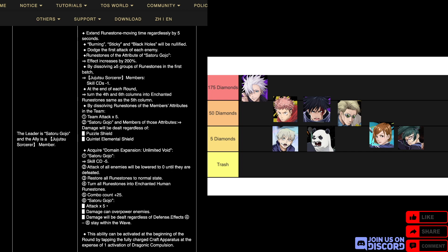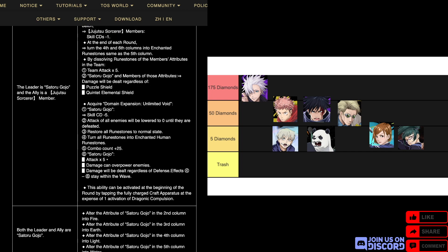This point about destroying the board is slightly bad, but Gojo is powerful enough that I don't think it takes away too many points — plus it is somewhat controlled, so you can put whatever you want on the left side. He also acquires Domain Expansion as a draconic power: Gojo CD minus five, attack of all enemies lowered to zero until defeated, restore the board, and turn all runestones into enchanted human runestones.